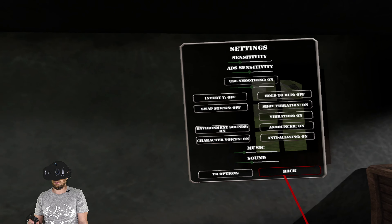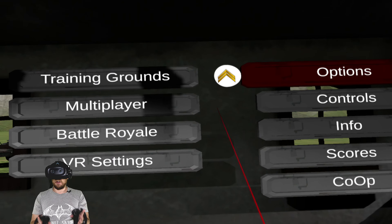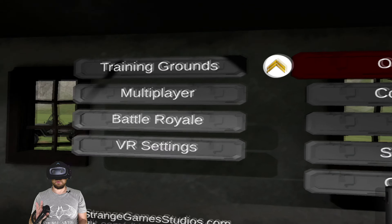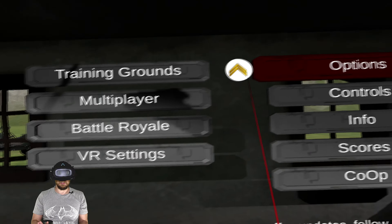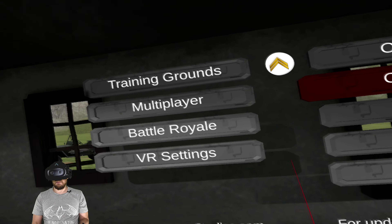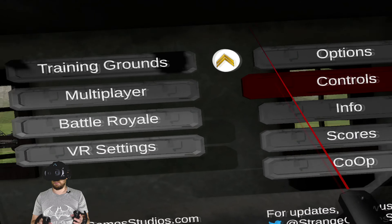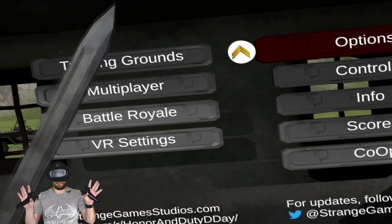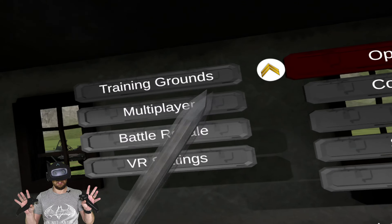I'm using the Index controllers with the Cosmos Elite for this game. This is the Viveport Infinity version which was released back in late April as the beta version. The PC Steam version is supposed to have been released a couple of days ago but it's not — they've got some delays, probably to do with the Index controllers. The only thing supported on Viveport it would appear is Vive controllers.